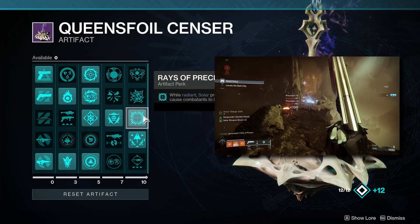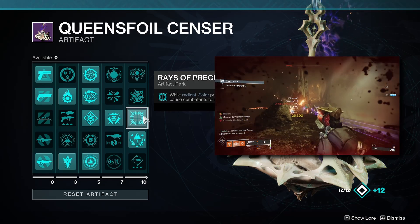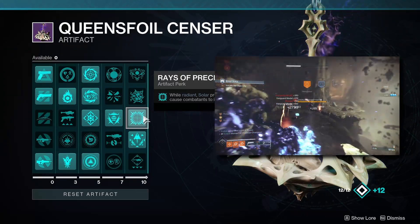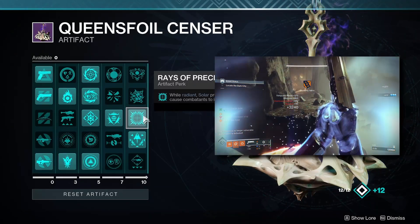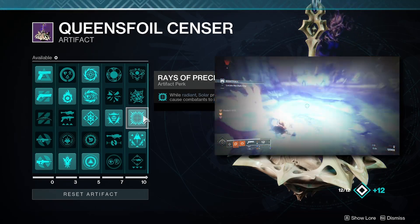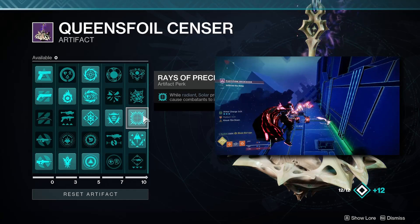Hunters have a fantastic kit that takes advantage of Race of Precision in multiple ways. If you use Golden Gun, any precision kill causes a target to instantly ignite. More relevant to us, any throwing knife kill that ends in a precision final blow will also ignite a target. This gets even better with the weighted throwing knife, which can one-shot red bars even in GM content. While we're radiant, these weighted throwing knives are infinite as long as we keep getting kills, and their damage progressively increases with each precision final blow.